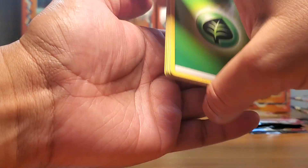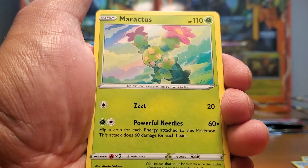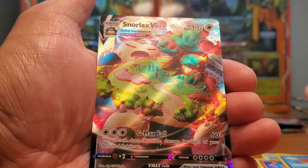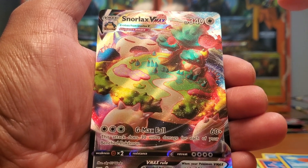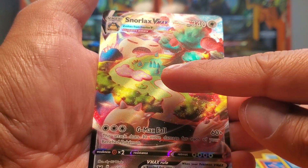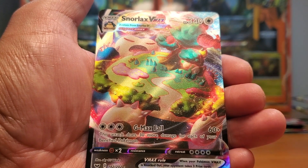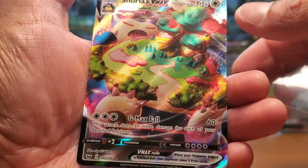These cards are in pretty good condition, which is cool. I don't know what the pull rate is on the gold card in this set. Oh nice, very nice — Snorlax VMAX! I think I have one of these but I will take that. Look at it — he's sitting and laying down, there's a whole patch of land, even a carved road path and a tree. Very cool artwork and pretty good condition too. I'll sleeve that up.